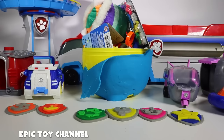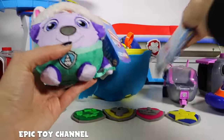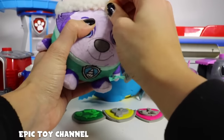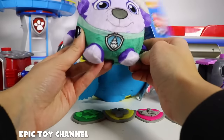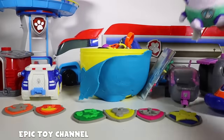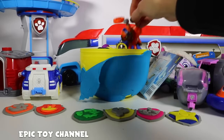Let's see what we got! First off, whoa! We have a ball of Everest! It says tap me! Whoa, she glows! That's so cool! It's Everest! Oh no, we don't have an Everest badge, so you'll have to go back here with the Paw Patroller! Let's see what else we have in here!